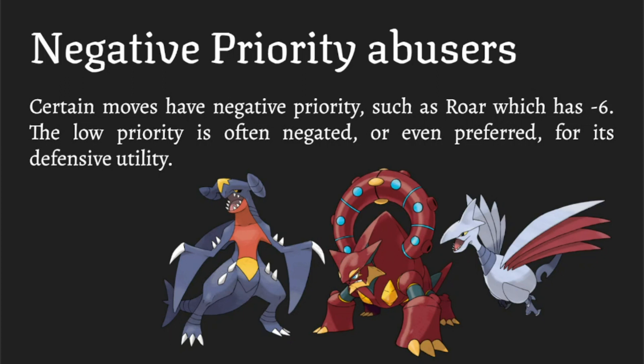An important note: Roar, Whirlwind, and those moves have minus six priority, which is one more than Trick Room. Trick Room is minus seven priority, which makes it the last move to ever go off. You can negate Trick Room with phasing moves — because Roar has higher priority than Trick Room, if you think the opponent is going for Trick Room you can just phase them out before it goes off.